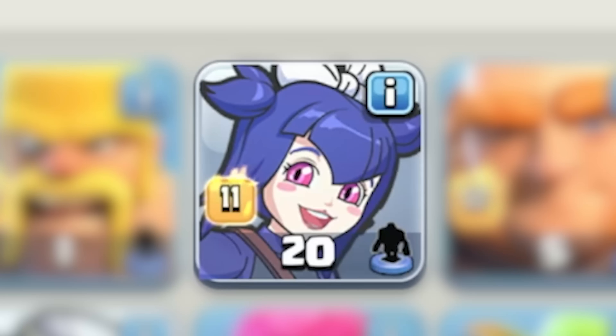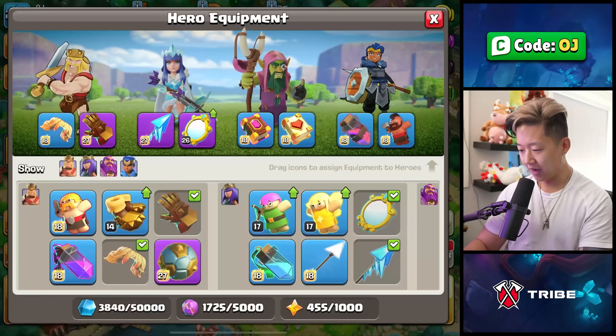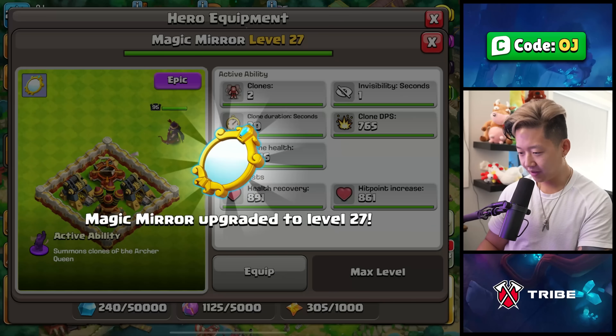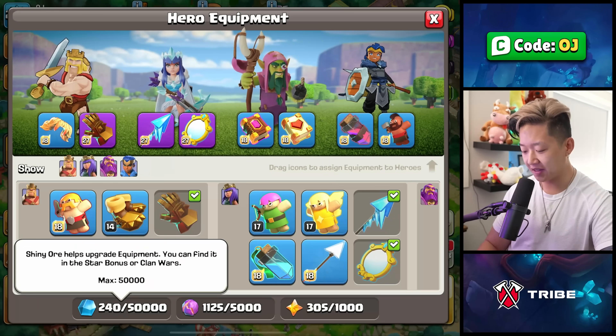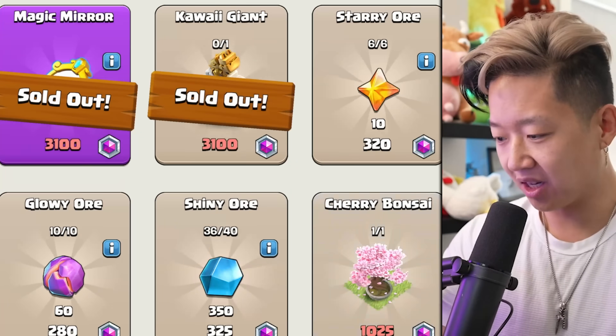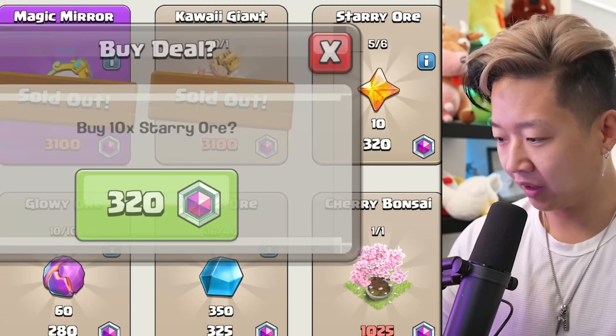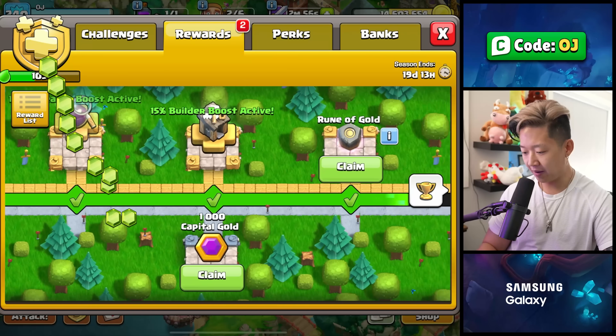They're so cute. What do they do? 20 housing space? Holy crap. I think I have enough to upgrade. A max level mirror now. I've been sitting on shiny ore for the longest time — they just pile up so hard. And when you're fully maxed out and you buy all the other offers for like the legendary starry ones, it just adds up. I had builder boost this whole time.